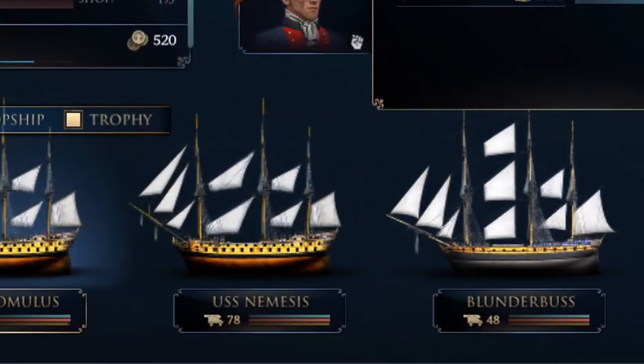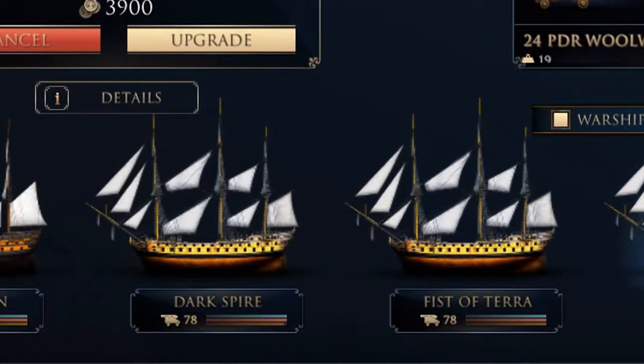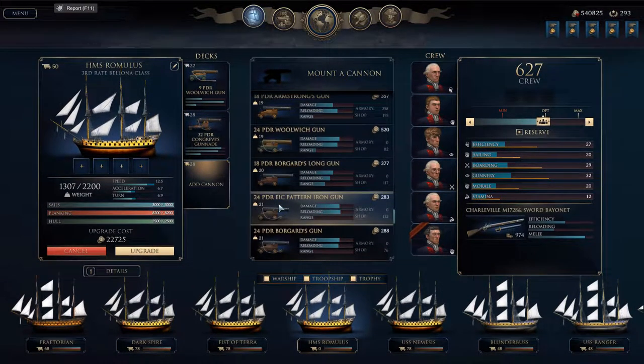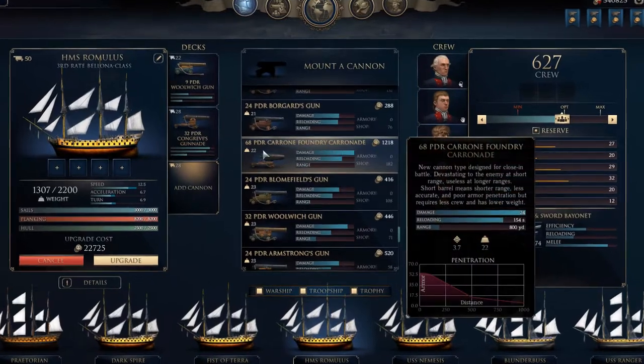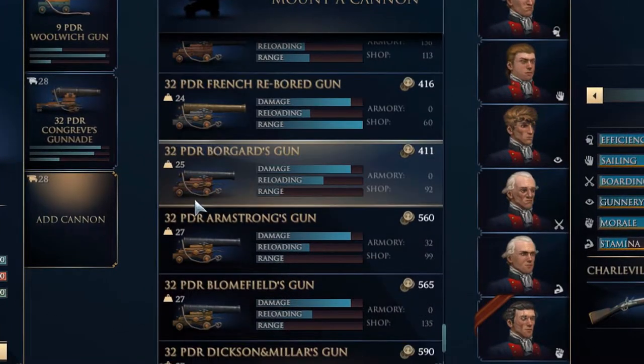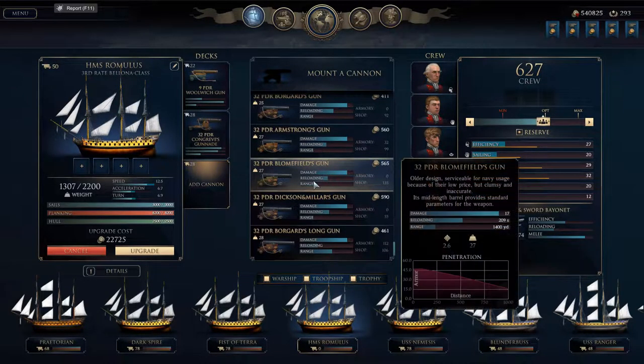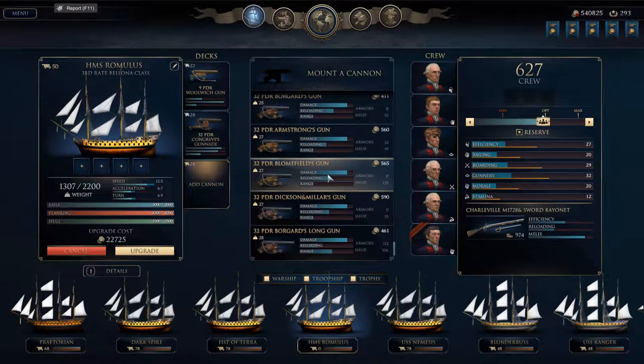I guess naval combat has never been my strong suit in any game. A lot of this is like actually buying your cannons and upgrading your ships with the cannons. Customizing the ships like that. There's a lot of different guns and whatnot to choose from. It's kind of hard to really figure out what's best for your ship. A lot of it kind of depends. These three stats don't do a good job of just saying — they sum up range, reloading, and damage, but what does that really mean?